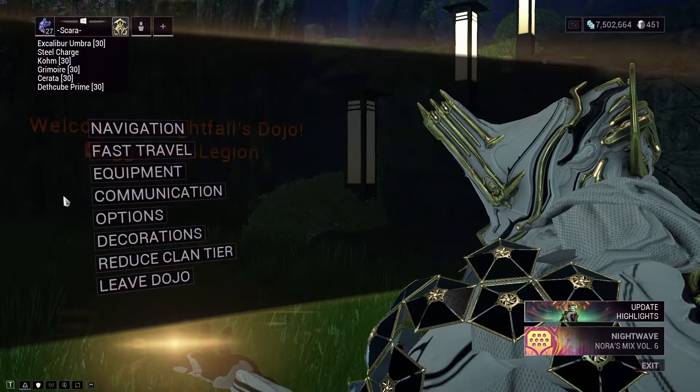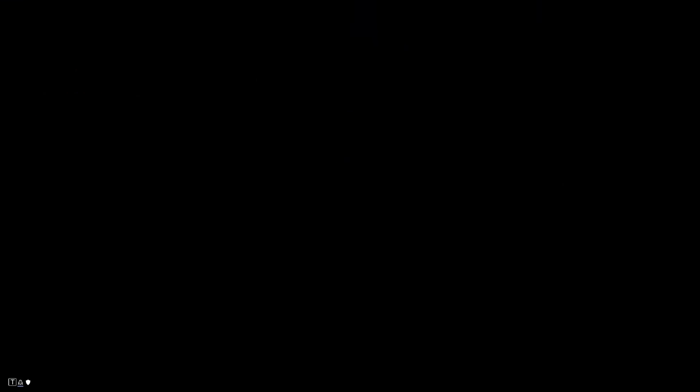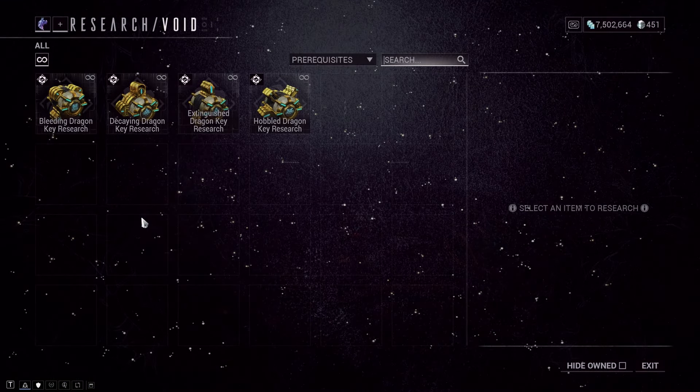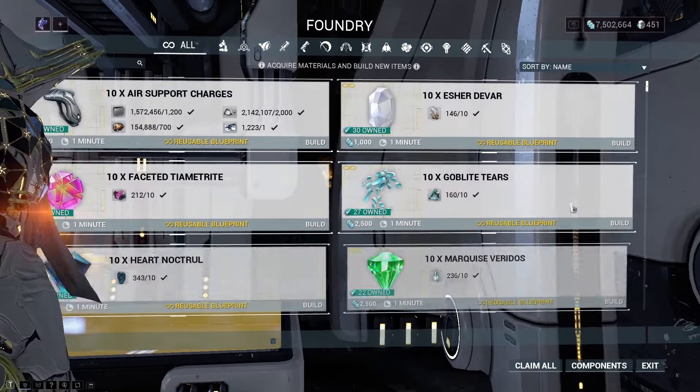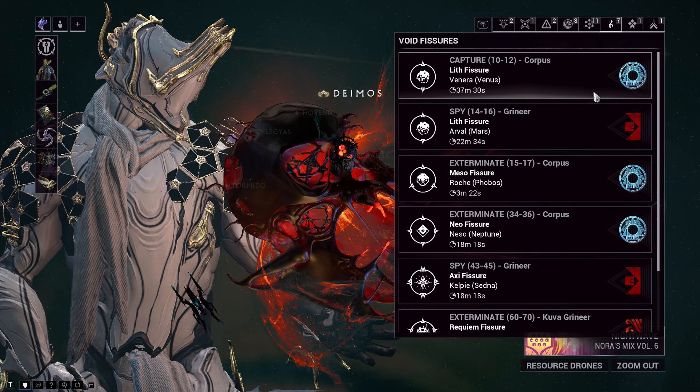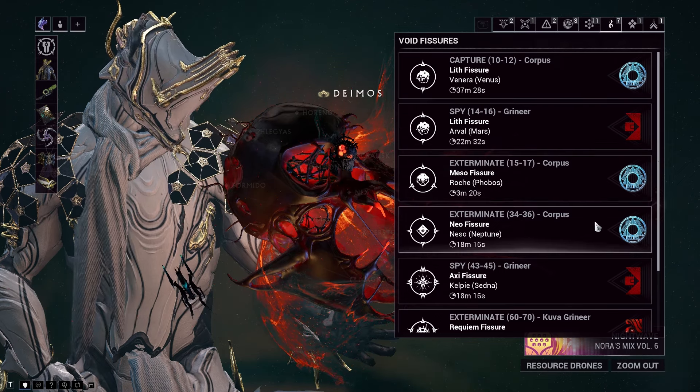Once you're at your dojo, you should fast travel to the Orokin lab and grab all four blueprints for dragon keys from the inventory. Then make your way back to the ship and start building the dragon keys in your foundry, which will require void traces that you can easily get from random relic runs.